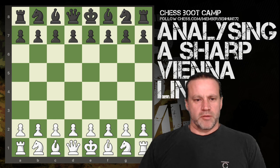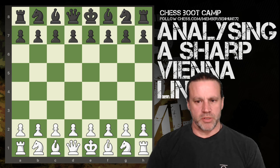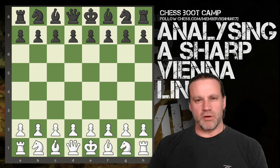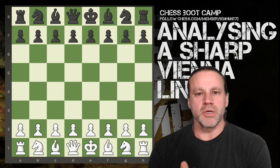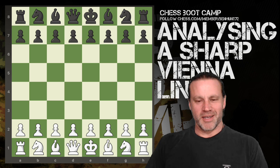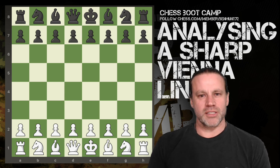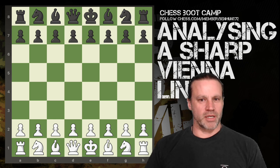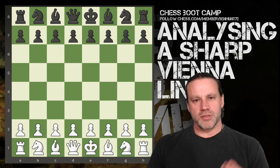I played one rapid game this morning against a 1500 rated opponent and we get into the Vienna. He pulls out a funny line I've never seen before. I thought we'd quickly go through the game because it's a good game, very wild and very sharp, could really have gone either way. Then we'll look at the engine analysis to find out the best response to this interesting new line so I can add it to my notes and play better in future.